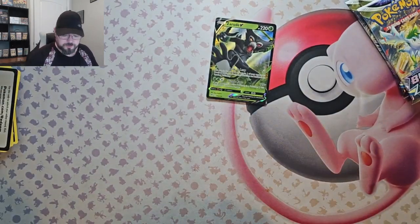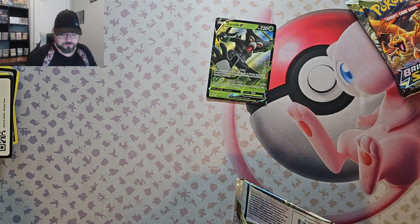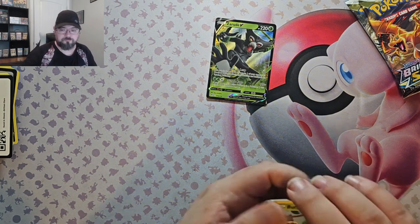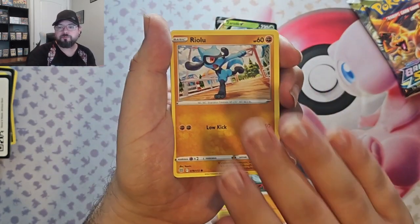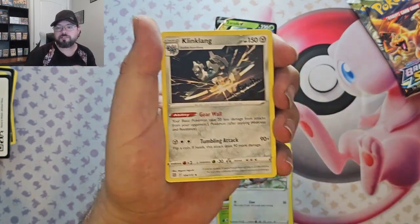We haven't had any of those Trainer Gallery cards yet — let's go. We've got Burmy, Cherubi, Sock, Riolu, Starly, Cleansing Gloves, and Clink Clank.